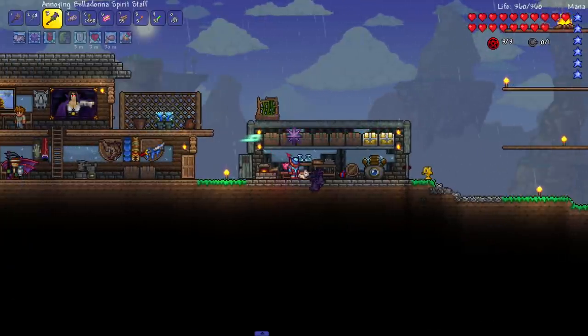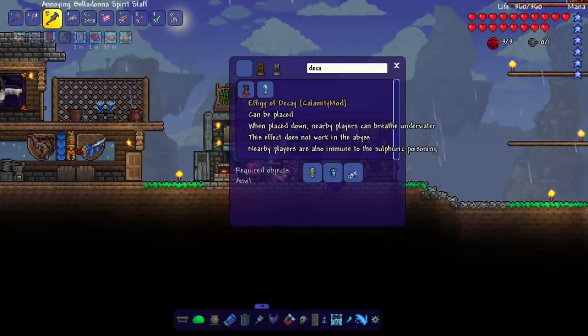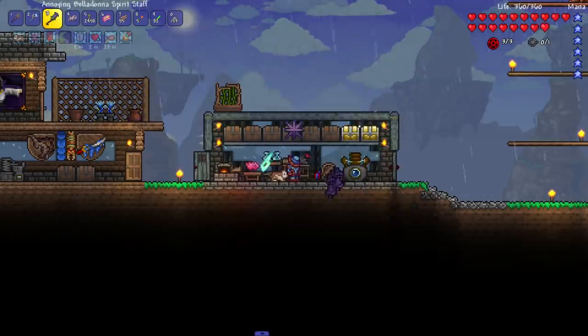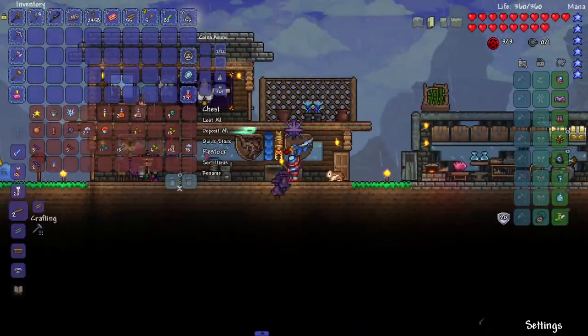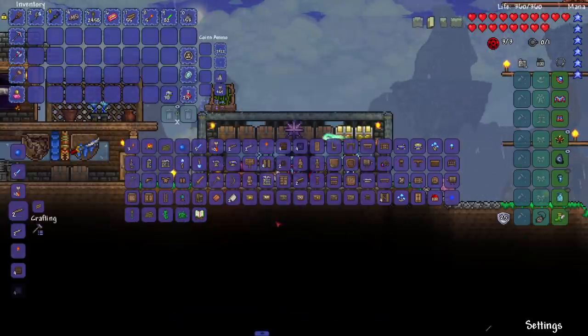We need to take on Crabby Lawn next. We need to make a Decapodita Sprout — hoping that's how you pronounce it — 25 mushrooms. I don't think I have that, I got six. Oh — 38 mushrooms! Exactly what we needed. Where do you craft this? Demon Altar, of course.